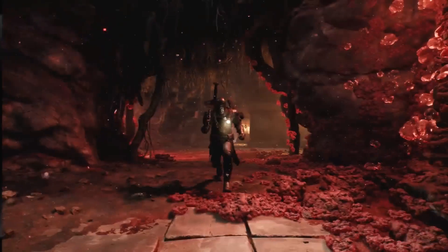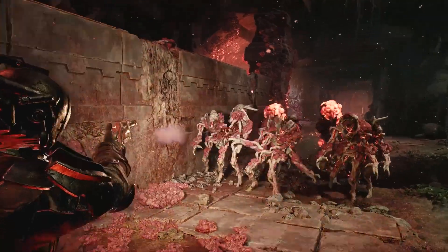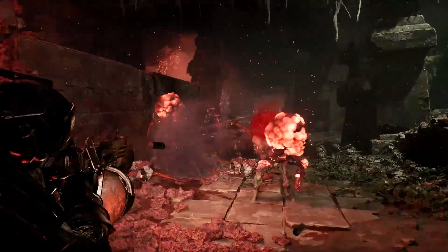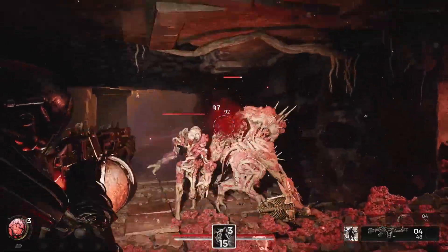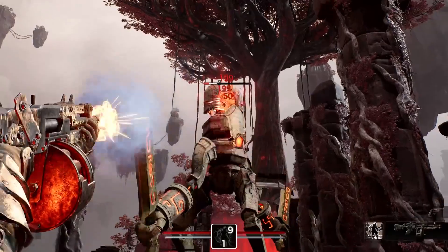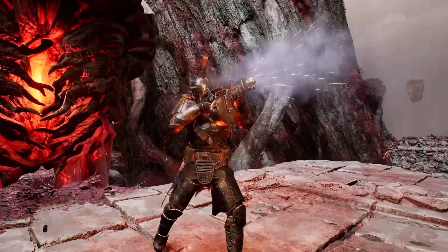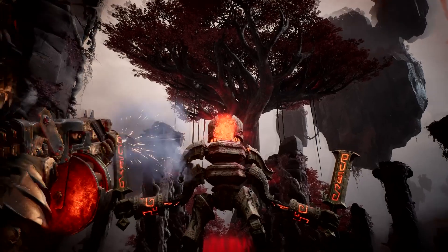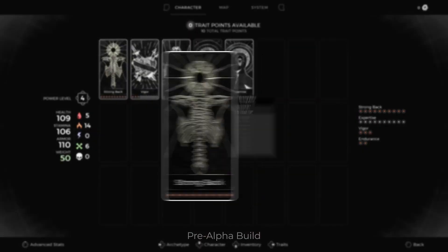Their third skill, Rampage, creates an all-out killing machine. The Challenger immediately gains a fire rate, reload speed, and movement speed buff. As they deal damage they gain Rage stacks, which further increases ranged damage. When they've obtained maximum stacks, the Challenger goes Berserk, which doubles all bonuses — absolute, unadulterated destruction.